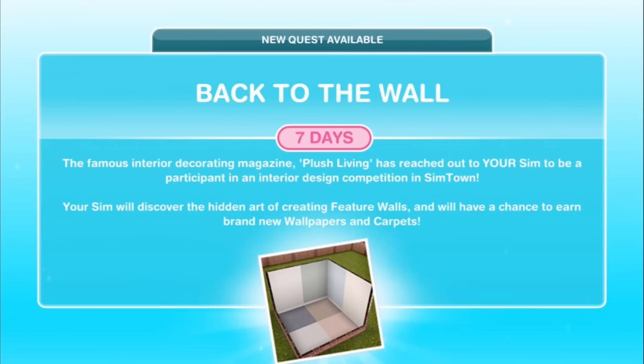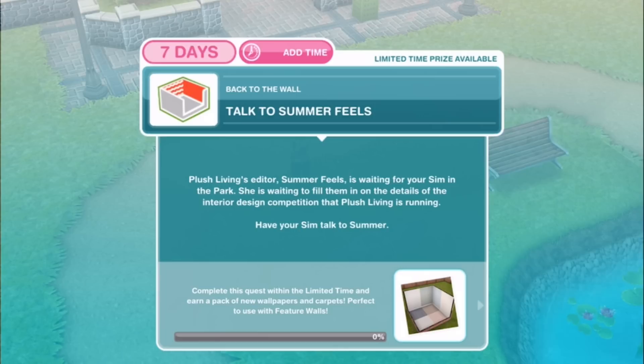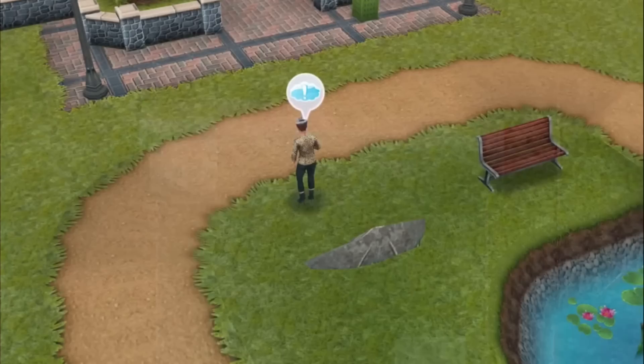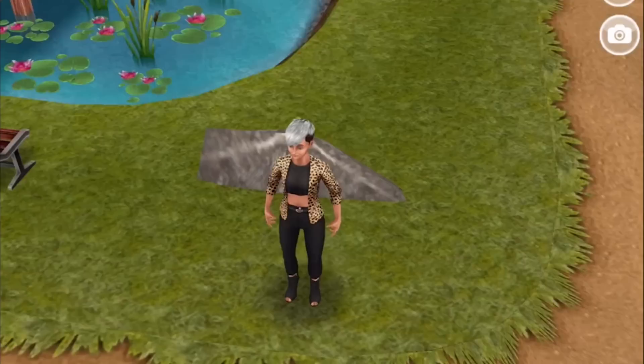The first task is to talk to Summer Fields. Plush Living's editor Summer Fields is waiting for your sim in the park. She is waiting to fill them in on the details of the interior design competition that Plush Living is running. Have your sim talk to Summer. We're bringing over a sim and we have a brand new NPC sim — Summer. Talk for 30 minutes. Love the hair, love the outfit, love the everything. Leopard, cheetah, something like that.